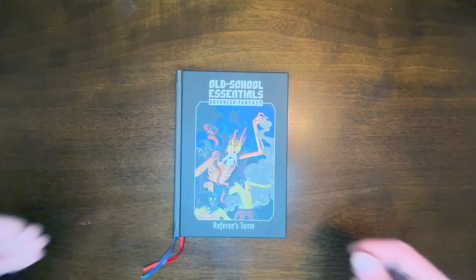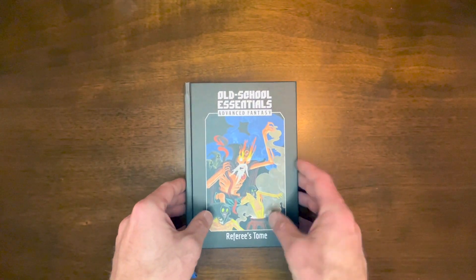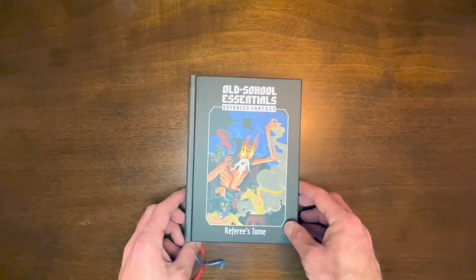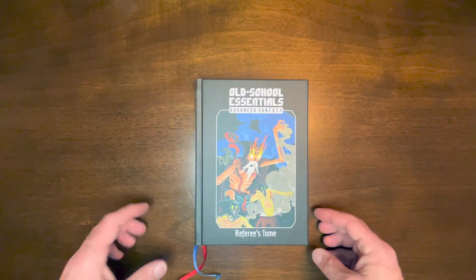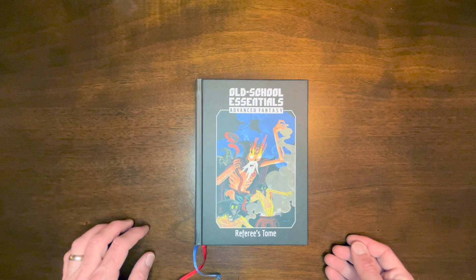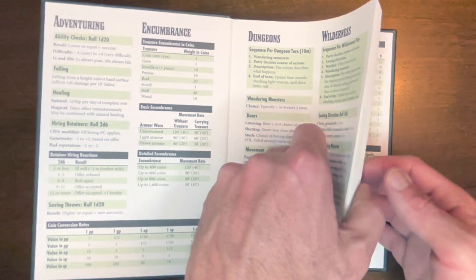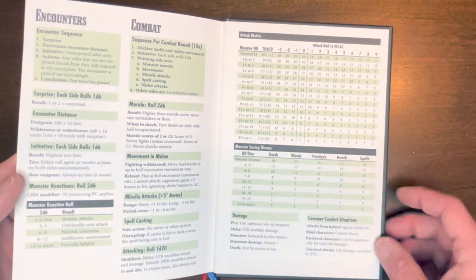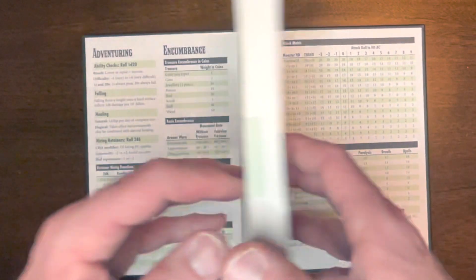I can't wait to open it up and explore what they've done here. As I mentioned with the Player's Tome, the excellent craftsmanship by Exalted Funeral and Necrotic Gnome is truly a work of art — books you want to flip through and carry in your backpack to your games. You've got quick and handy charts covering adventuring, encumbrance, wilderness rules, encounter sequences, combat sequence, and the attack matrix for THAC0.